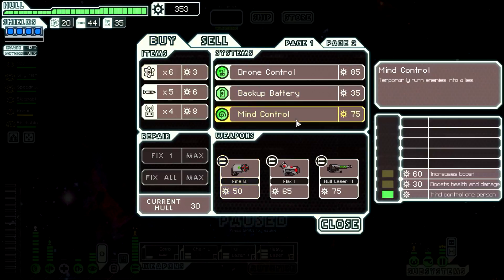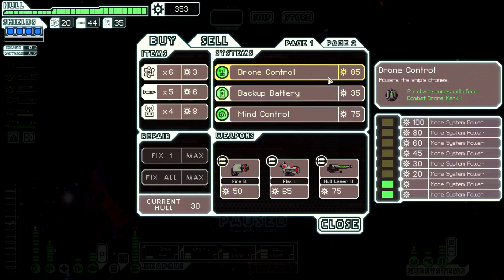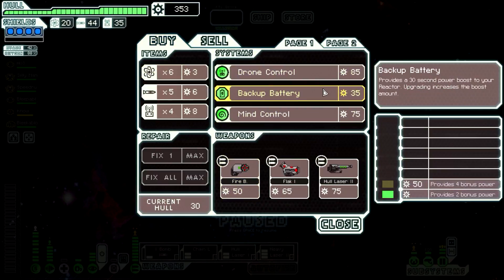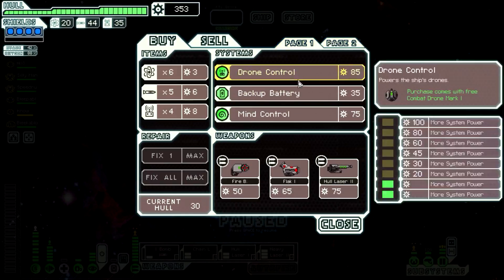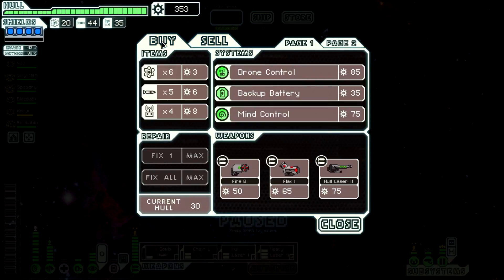A firebomb would be fun just to troll them. Battery backup provides a 30 second boost to your reactor — upgrading increases the boost amount. Does it actually increase the amount that my reactor can hold and give me extra power beyond what my reactor can hold? I guess it would. Why would I not get that? That sounds good to me.